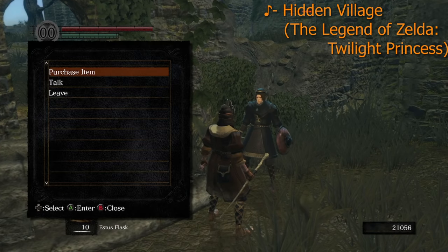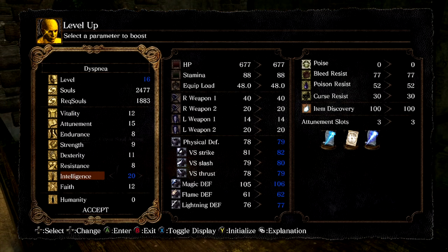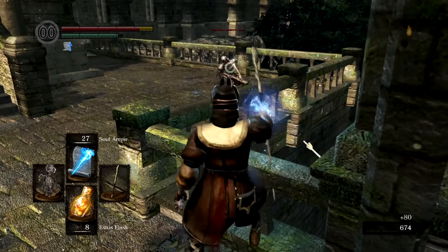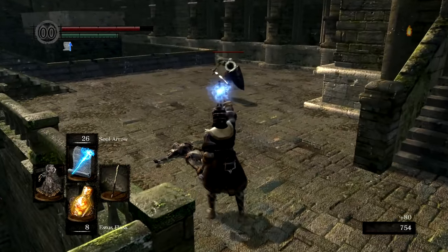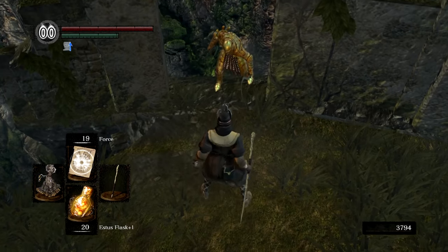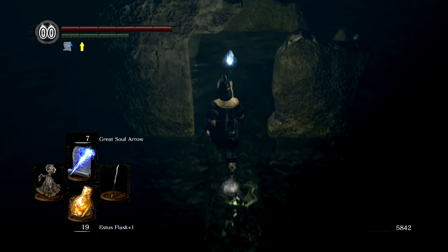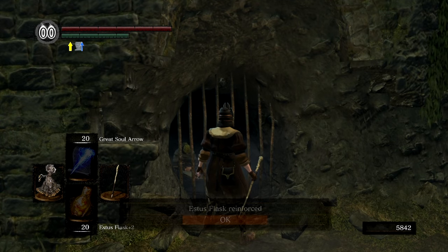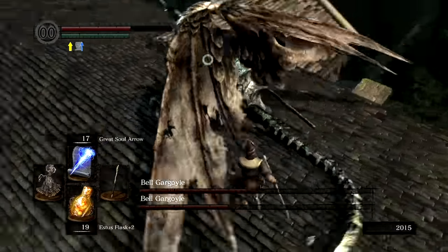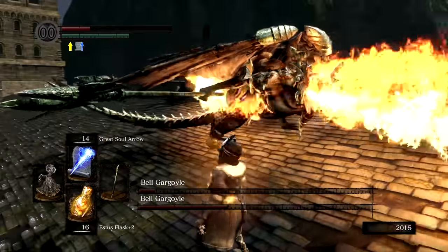With the souls from Pinwheel we bought the Bellowing Dragon Crest Ring from Griggs, which gives another boost to our magic's damage. We make our way back up to the Parish Bonfire, cranking up our intelligence — the scaling on the base catalyst is actually very powerful, so even small upgrades make a noticeable difference in damage. Into the church to grab the Firekeeper Soul, take out the pink gang with soul arrows and free Lautrec using Force. One quick run down to New Londo gets us an additional Firekeeper Soul, upgrading our Estus Flask to plus 2. At this point we're pretty stacked, so it's gargoyles time.